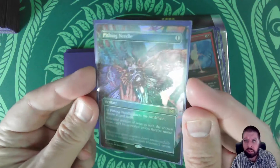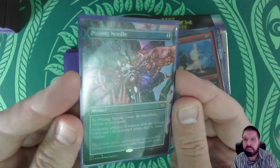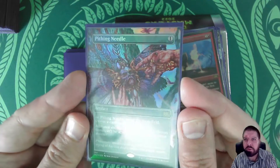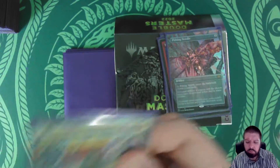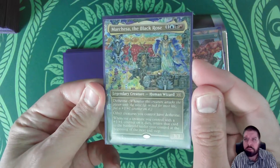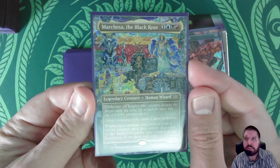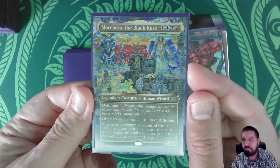Now we have a Pithing Needle in the Borderless Foil — I think that looks pretty cool. And here's another one: Richard Kane Ferguson art — Marchesa, the Black Rose. That's pretty.